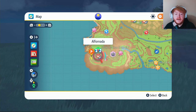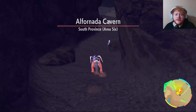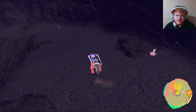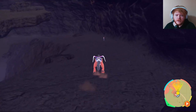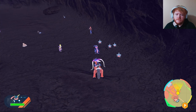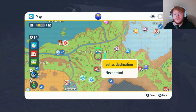For Gible Scales, put a waypoint and fly over to Alfornada. At the Pokémon Center, head over to that cave and make your way down to the bottom following the path until you see a Gible or Gabite. A group of them will spawn — get them and collect your Gible Scales.